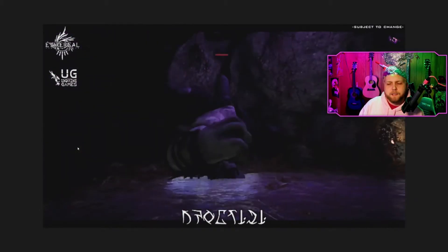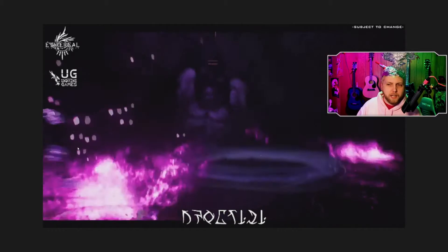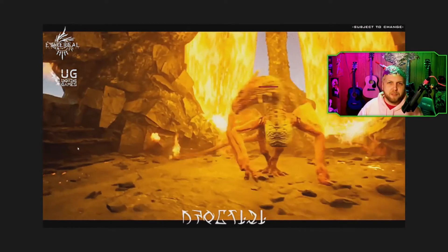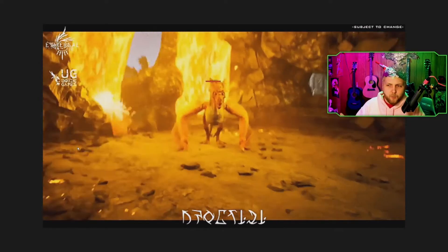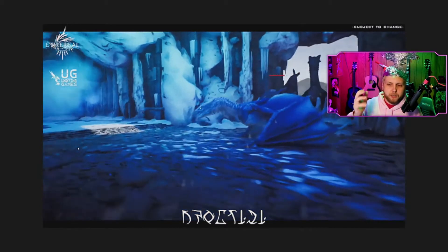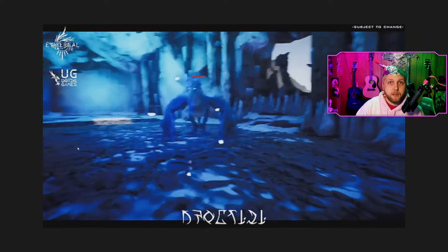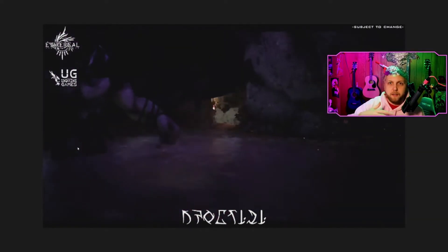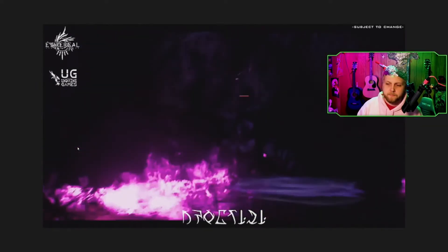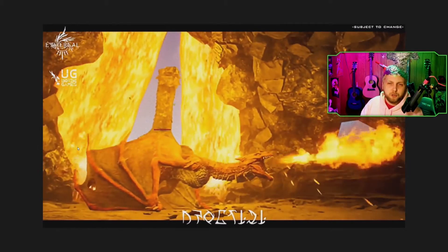I started combing the depths of the internet trying to figure out what language this word came from and what it meant. I found a bunch of different definitions, but none of them pertained to what we were being shown — no words like 'dragon' or anything related. It stumped me for a while. Then I wondered if they'd gotten the spelling wrong — maybe it should be a 'C' instead of a 'K' — but going down that path didn't find any answers either. So I typed 'proklisi' as spelled — P-R-O-K-L-I-S-I — into Google one last time.